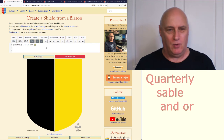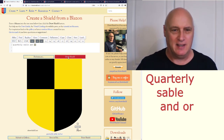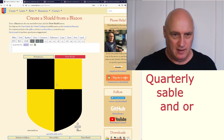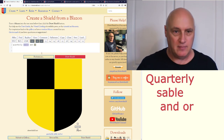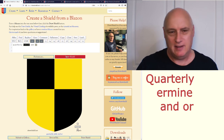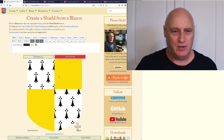So we've now got a lot more choices about how we can pattern the field, with a whole range of different ways of dividing the shield. Can we use treatments and furs within these divisions? Let's have a look: 'quarterly ermine and or' — yes, that works; that's nice. So we're starting to build up more and more richness with our expressive language on the field of the shield.